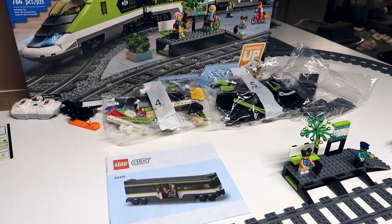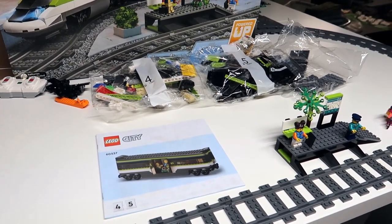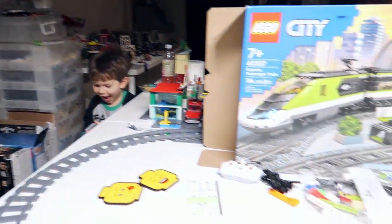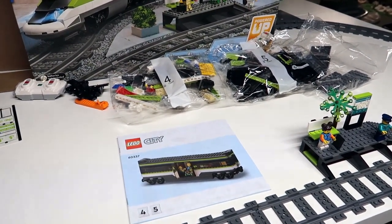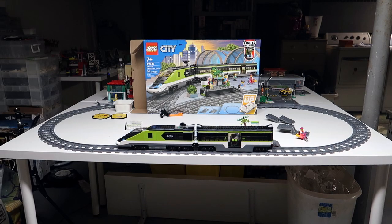Bags four and five make the middle car, and bags six and seven make the end car. They're exactly the same — they're just in two separate books in case two separate people want to build them together. I think Kristen might come down and help me build the second car later. Lincoln is having fun with the fire truck. I'm going to build myself a second passenger car.